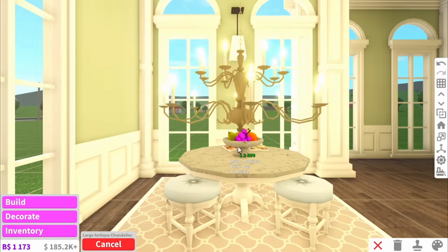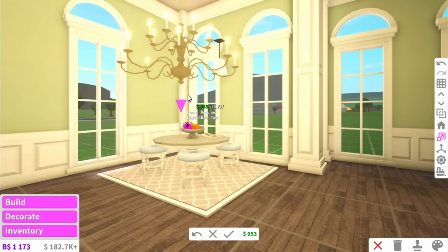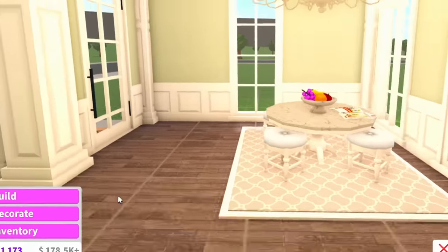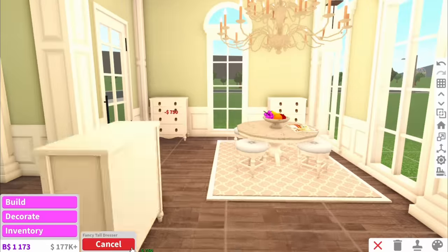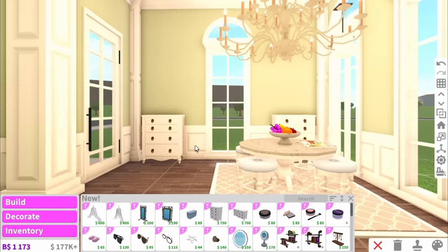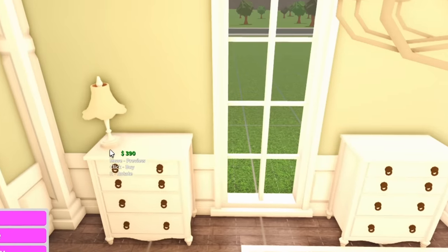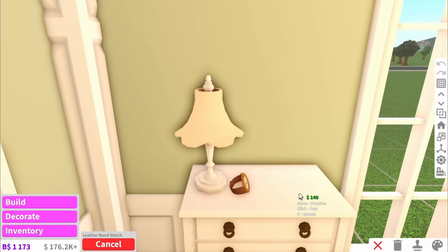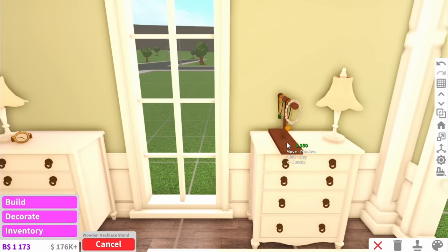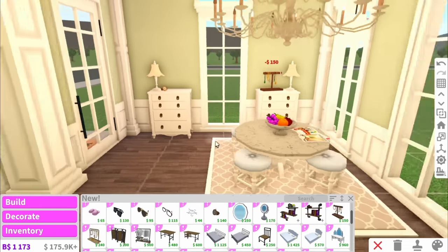I'm also gonna add a chandelier over the table. And the good thing about having a tall room is that you can actually have big chandeliers like this. It's time to jump back into the new section because I want some dressers in the entryway — a dresser either side of the window I think looks nice. Then we're gonna use the new lamp, which by the way is my favourite lamp in the game now. Then just some random decorations — we can have this really fancy watch just lying here, and maybe a jewellery stand on here. I know that's kind of random for a living room but it just looks so good.